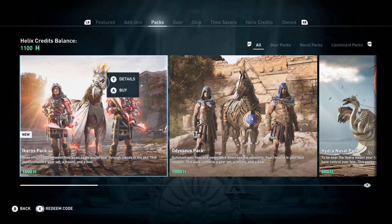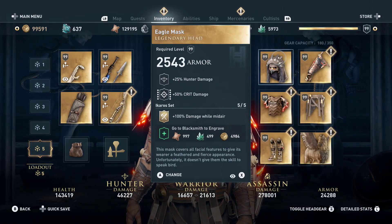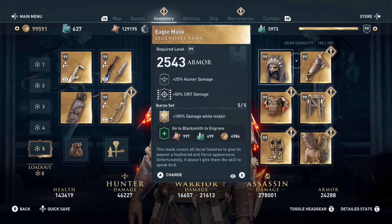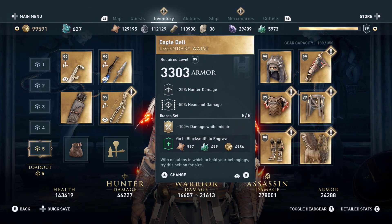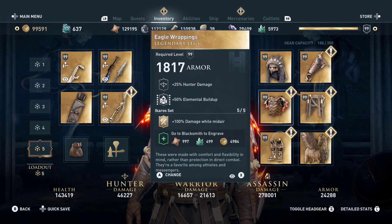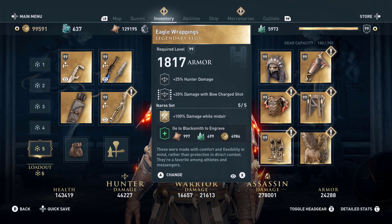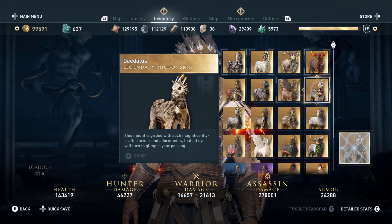Welcome back guys, the Icarus pack is now out and this one is pretty damn awesome. The gear set with 100% damage while midair is kind of a strange one, but if you have the right perks and abilities it's pretty damn good. This set is based off hunter damage — you've got your elemental, your charge damage, your headshot damage, gives you more adrenaline. That's your basic stuff on the armor.